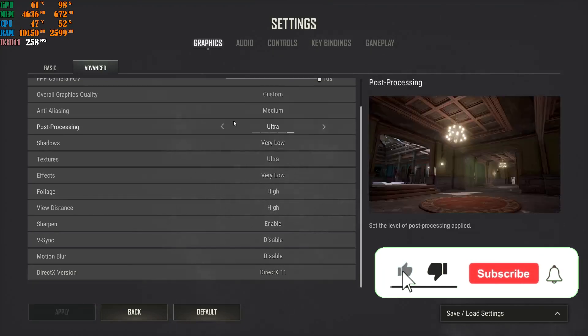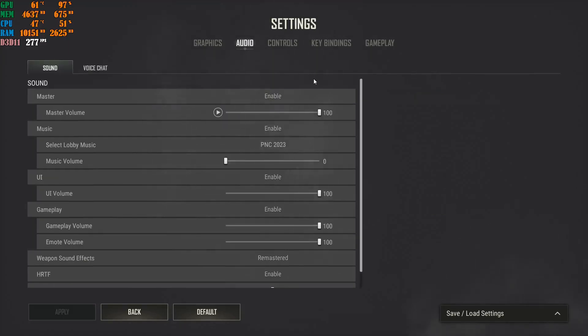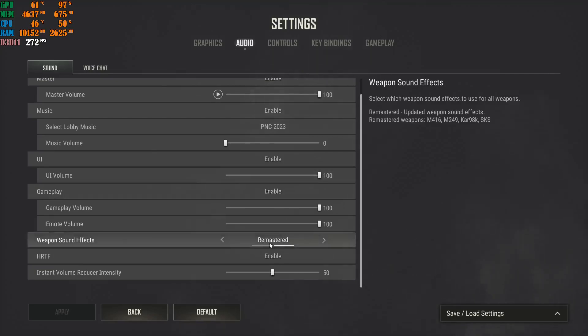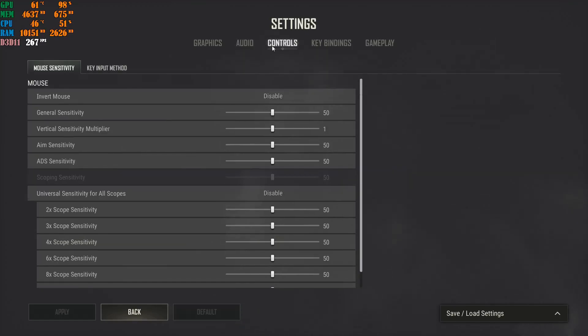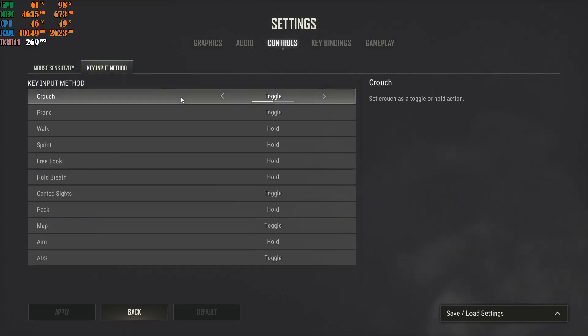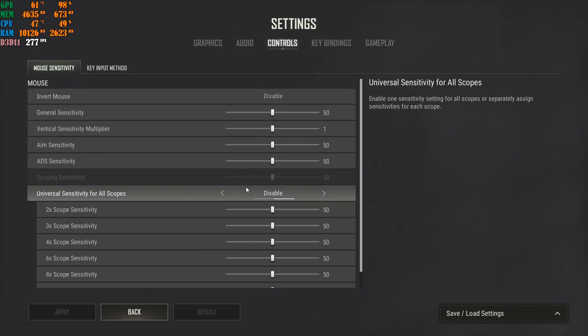For Audio, that's your own personal preference. I have my weapon effect sounds set to Remastered. For Controls, sensitivity is also personal preference — I handle mine through my mouse, which is a SteelSeries Rival 650 Wireless, a very competitive mouse, so I don't need to change anything in-game.